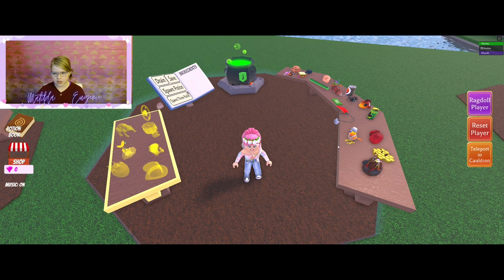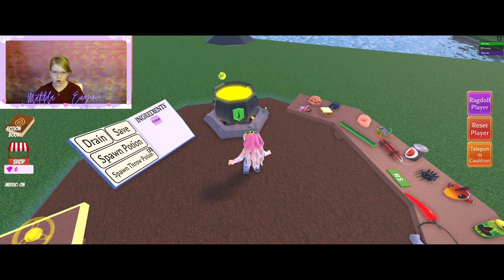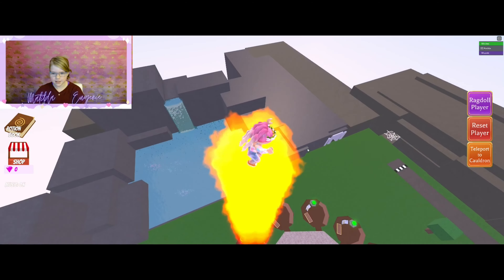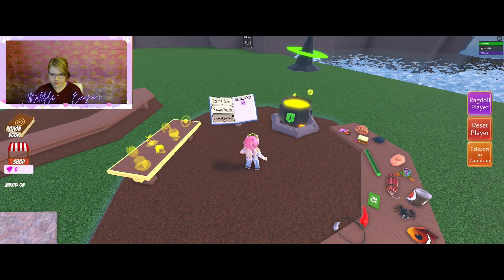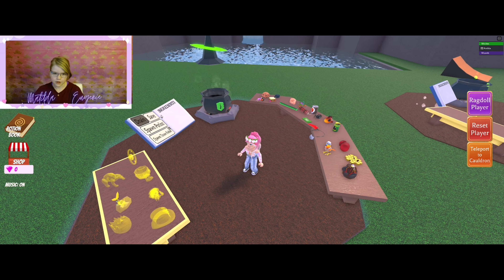The Fireball potion is simply an Arcana and a bird. You might have tried that already, but yesterday it was not working. Today you can get the Fireball potion, and you simply shoot up into the sky like a firework.